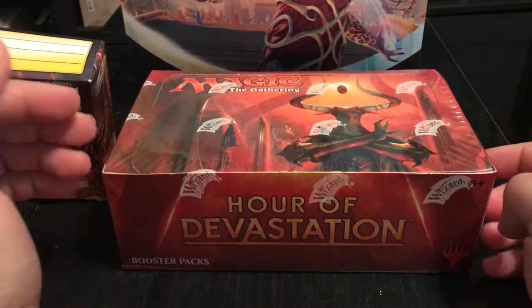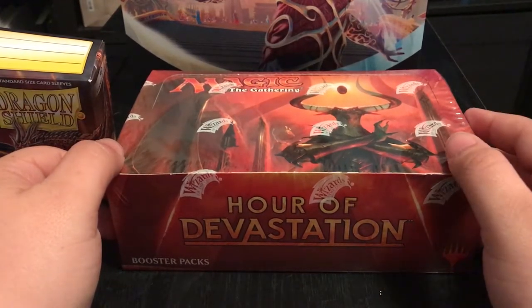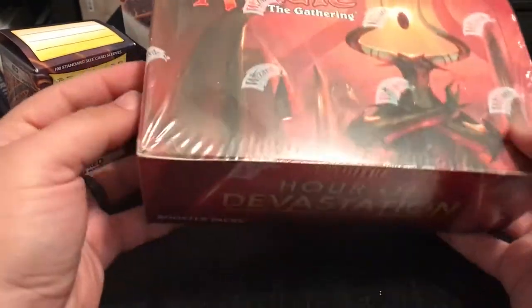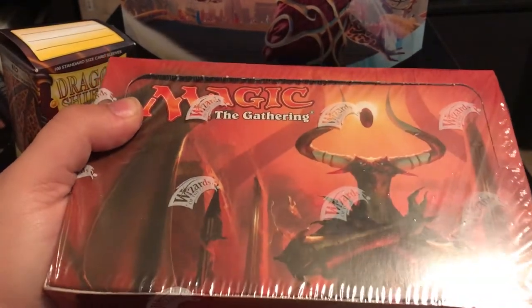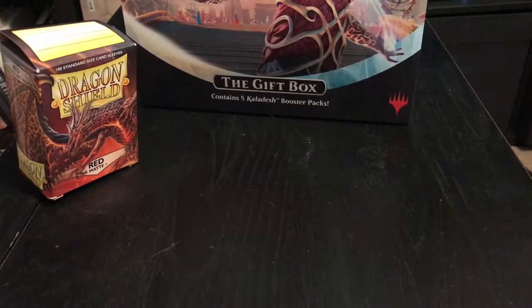The idea is for it to be a lot faster and put out more quickly than the Omnicad one. As always, my trusted Dragon Shields to help with the sleeving of the nice things. Let's go ahead and get this bad boy open. I love the booster box plastic they've been using - it's been very secure.